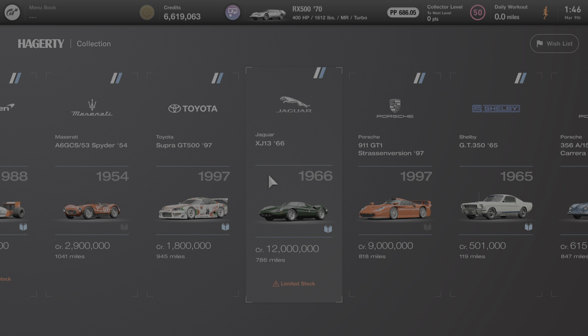This car can only be purchased at the legendary dealership, and it's also one of the three cars you need to purchase in order to achieve the three legendary cars achievement or trophy, depending on which system you're playing on. The other two are the Ford Mk4 race car and the Ferrari 330 P4 race car — those three cars will get you the three legendary cars trophy for this game.